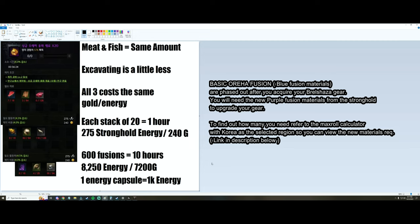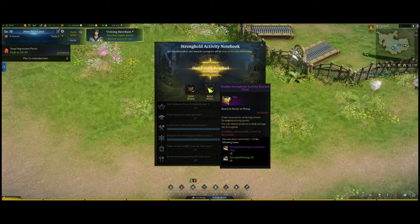One energy capsule is 1,000 energy — which segues into how to prep for this. The first thing is to look out for the weekly stronghold activity reward chests. They are claimable when you hit Ctrl+5, and you complete whatever the tasks are in there. You can claim three in a week.